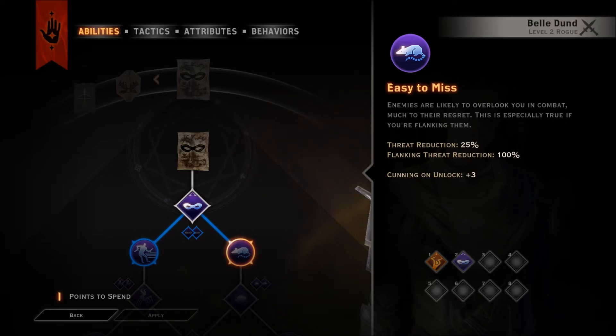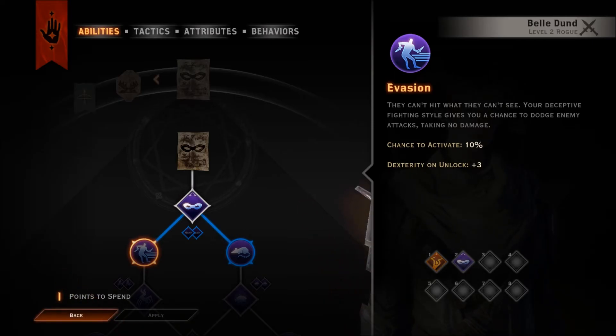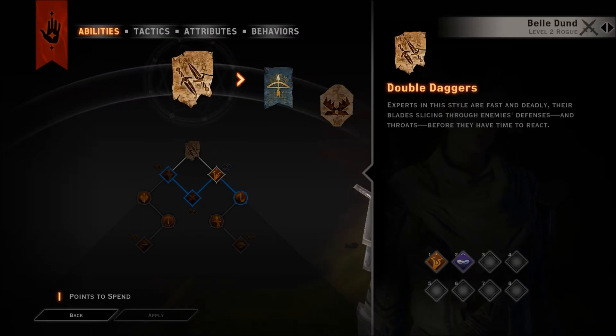Threat reduction 25%, flanking threat reduction by a hundred percent - interesting. That seems like a really good ability to get pretty early on, because if they don't recognize me attacking from behind, that seems pretty dope. And it looks like they can't hit what they can't see. You just have to fight, so you get a chance to dodge. I have a 10% dodge chance - cool.